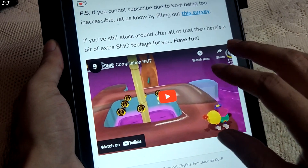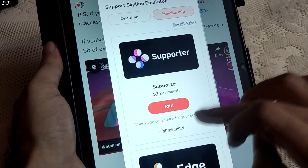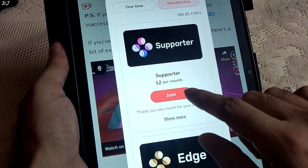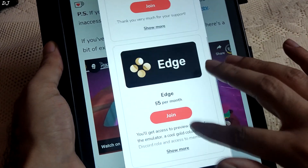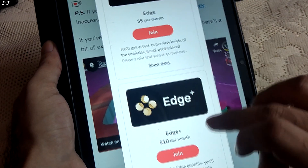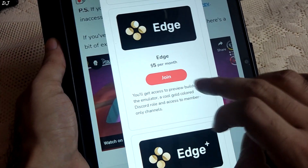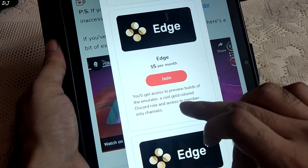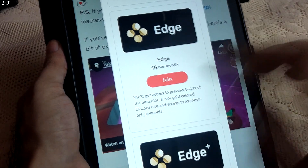I'm going to subscribe to the $5 plan on KoFi to support them and get access to the Edge build. They also have a $2 tier, but that doesn't include Edge build access. Other tiers include $10 for Edge Plus. With the $5 tier, I'll get access to preview builds of the emulator, a gold-colored Discord role, and access to member-only channels.